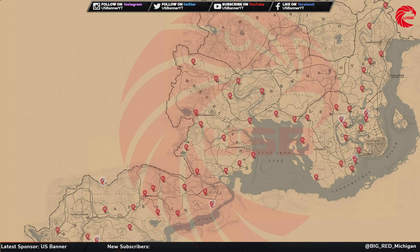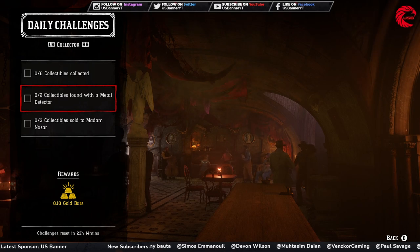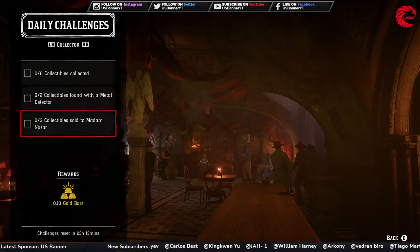Go to this location before 12 AM and you'll find the flowers — collect six of them. After that, you have to find two collectibles using a metal detector. I recommend going for coins — here is the location for coins in Red Dead Online for December 8th. Again, go before 12 AM global time (which is London time). Make sure you have both a metal detector and a shovel, as you cannot find coins without them.